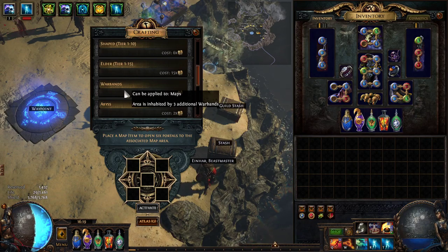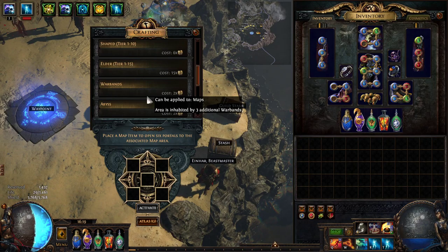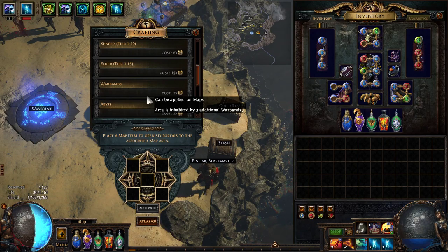Warbands is one of the very, very strong ones that people don't really know about. Warbands gives you three additional Warband packs on your map, and every Warband is four unique enemies — so 12 uniques on your map. The reason Warbands is super good is that it allows you to instantly proc the most possible ghosted enemies in your map without any min-maxing.